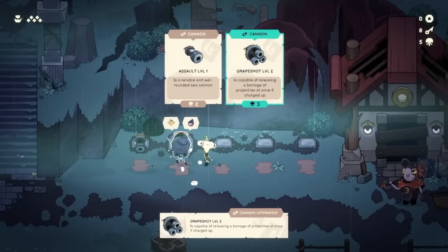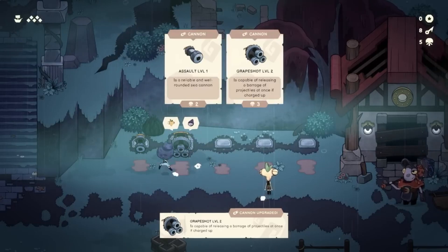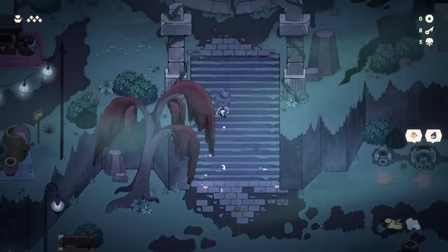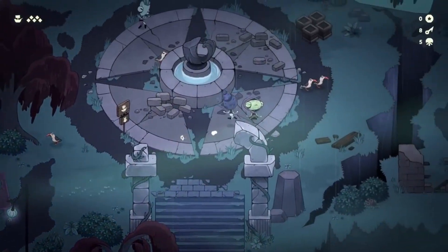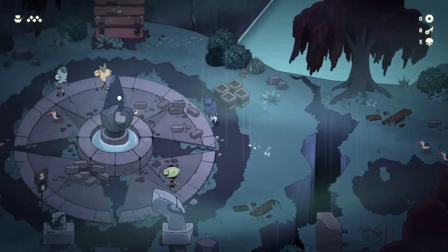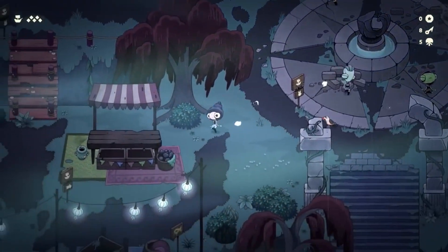We absolutely adore the art style of Ship of Fools. It features a hand-drawn animation style where the characters, enemies, and environments look absolutely delightful. The color palette is often muted thanks to the murkiness of being out at sea, but it works to create a cohesive atmosphere that really fits the feel of the game.